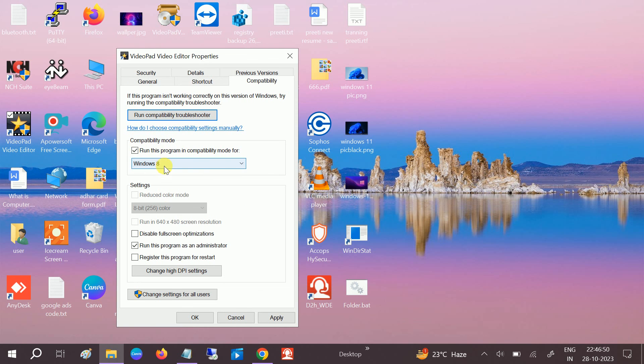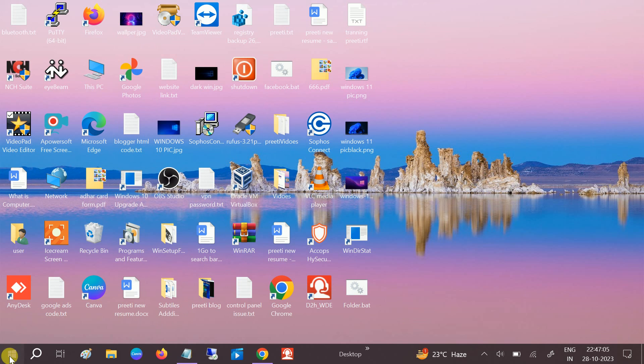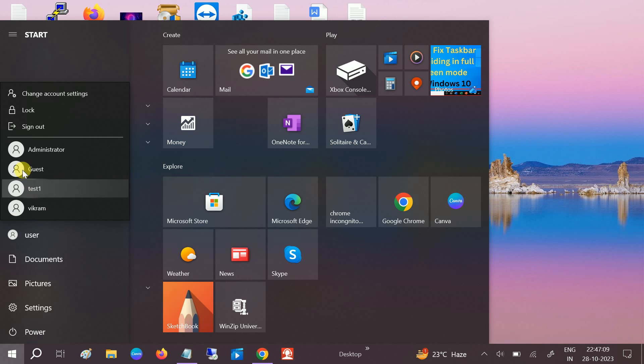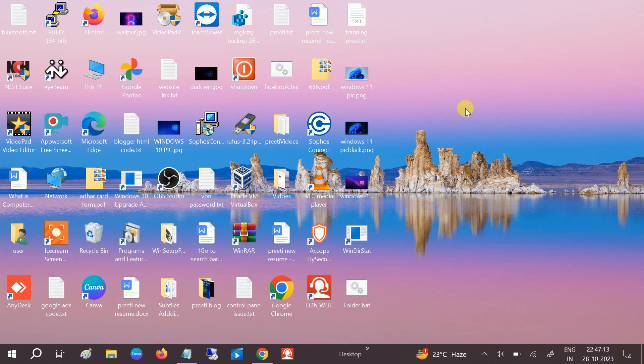Once you select Windows 8, click Apply. Also check the option 'Disable full screen optimization', then click Apply and OK. You will need to sign out from your current user account and then sign back in to check if the issue is resolved.